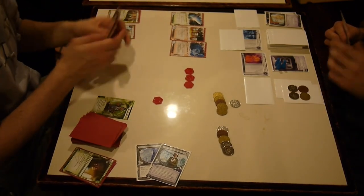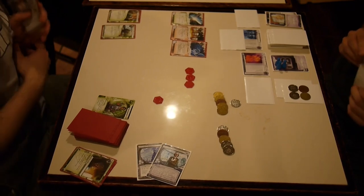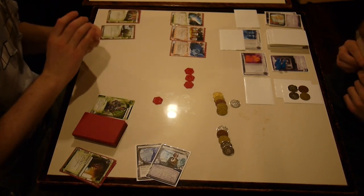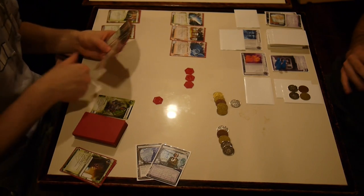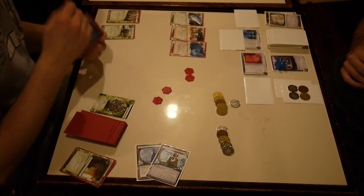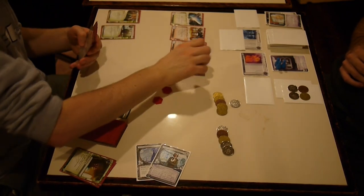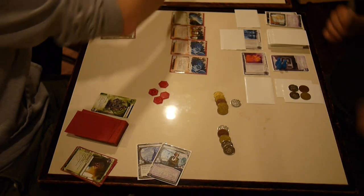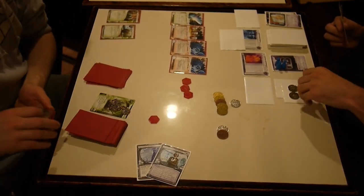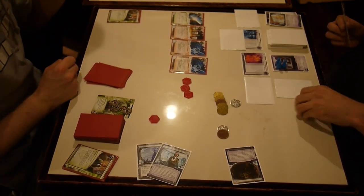Slow advance — advance, advance. Here's where I'm going to make a mistake, not a big mistake but a mistake. Basically I got nervous, which is what you can't do in the slow advance deck. I do Project Ares — you should have run that. I had seven counters on it, which means he has to trash three cards of his choice.